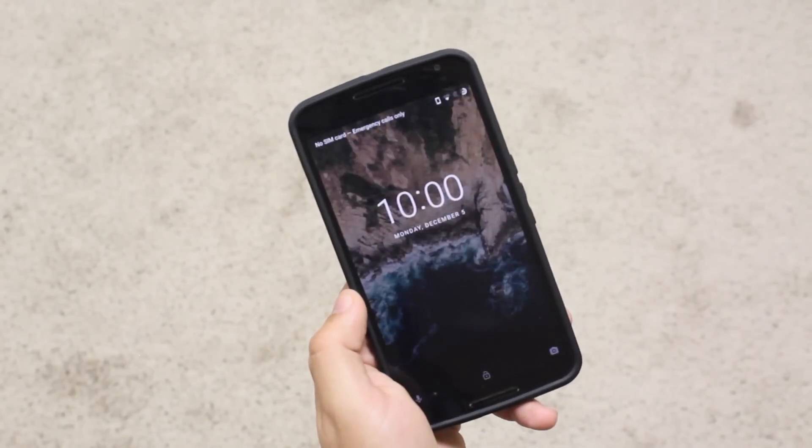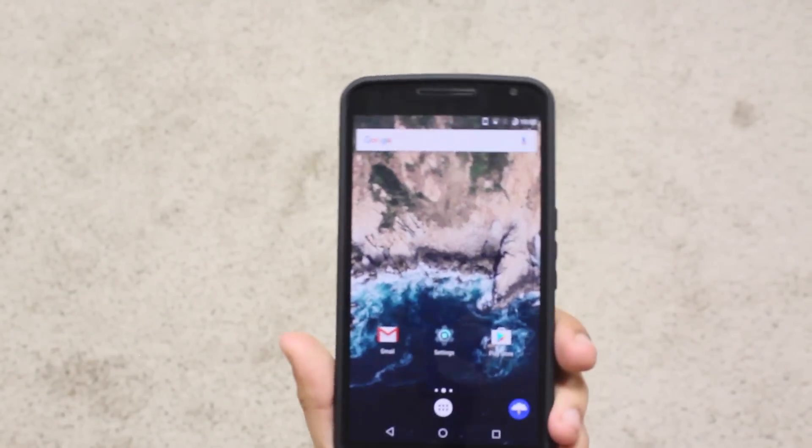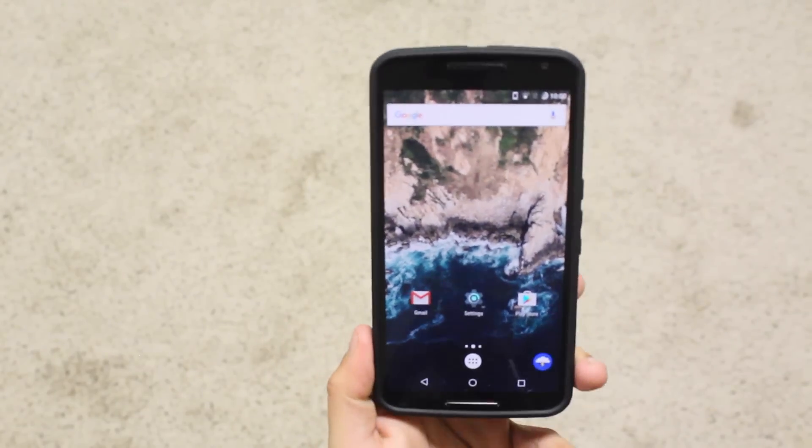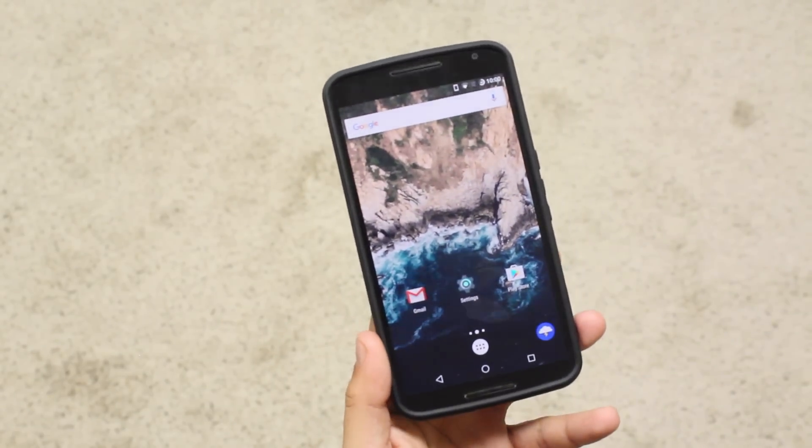I have CyanogenMod running on my Nexus 6, and the weird thing is once I booted it up, it doesn't come rooted out of the box, so you have to re-root it. I've been out of the rooting game for a while, but give me a few weeks and I'll drop some super dope videos about Android.